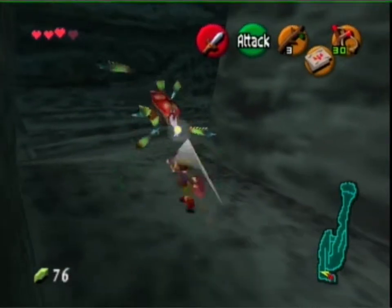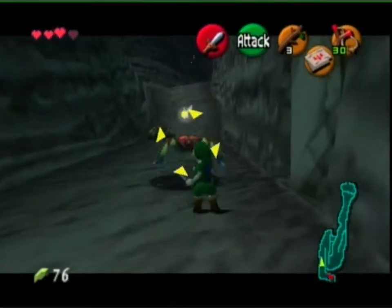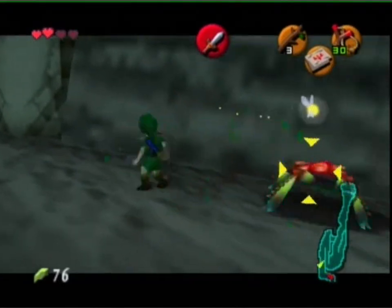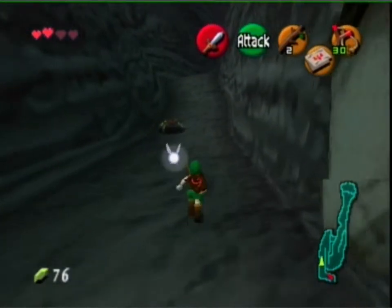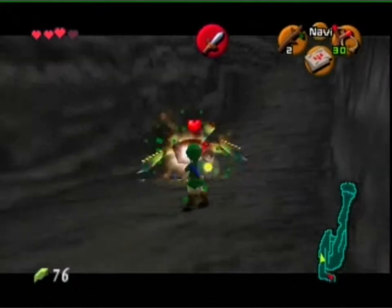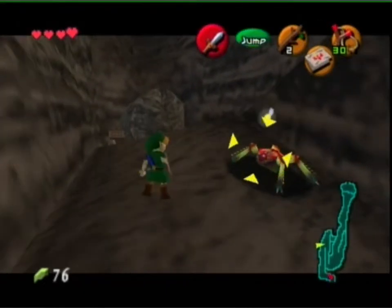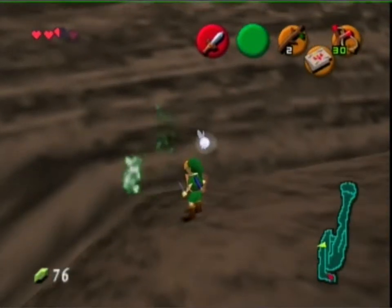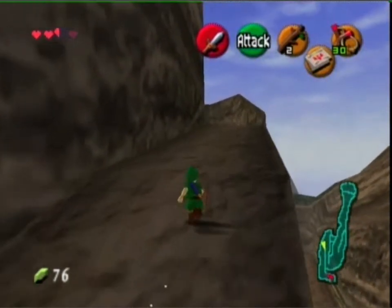Breath of the Wild has conditioned me that the shield just automatically blocks - you have to hold like two buttons to block in this game. I'm missing terribly. I am doing so bad. Kill it with a stick - actually I'm going to need a stick, I need to save my sticks. Enemies are way too generous with health in this game. Why am I so bad at combat today? I used to be good at this game, I swear. I swear I used to be good at this game.